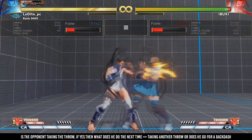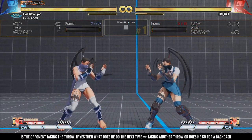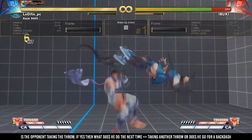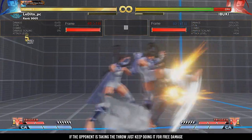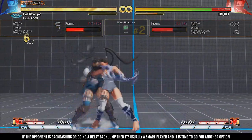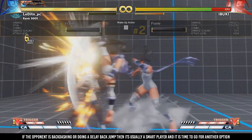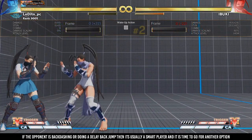Is the opponent taking the throw? If yes, then what does he do the next time — taking another throw or does he go for a backdash? If the opponent is taking the throw just keep doing it for the free damage. If the opponent is backdashing or doing a delay backjump the second time, then it's usually a smart player and it's time to go for another option.